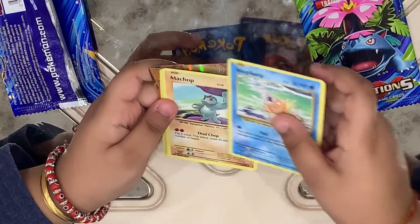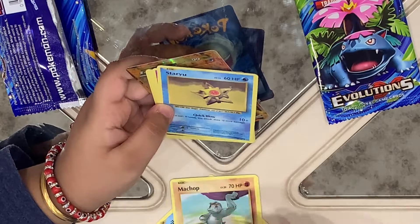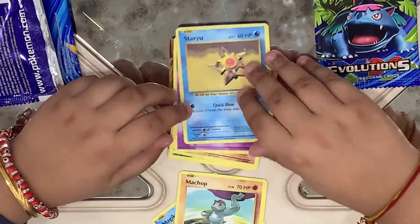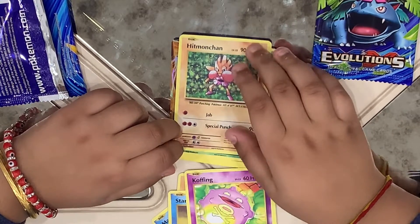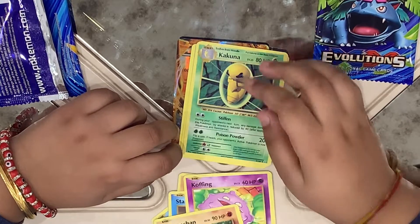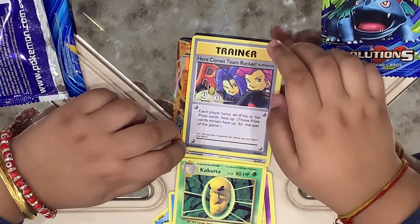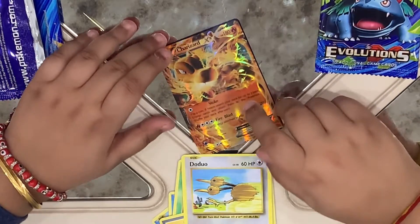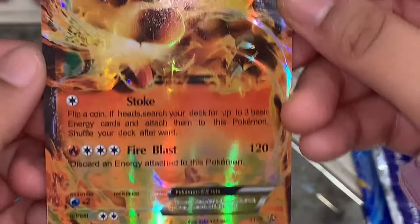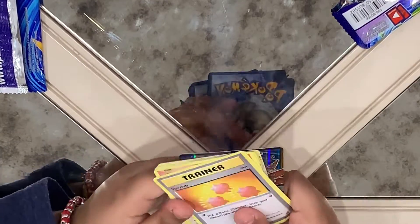We got a Magikarp. We got a Staryu. We got a coffee. We got a Hitmonchan. We got a Kakuna. We got a T-Market. We got a Dodo. And we got a Charizard EX. We got a Revive.